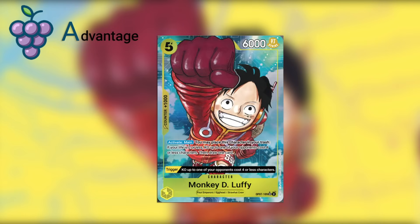Then we have the five-cost Luffy in yellow, which we talked about as a form of removal. But the part of the activate main, the last part of it, is draw a card. So technically this also gives you a little bit of card advantage while also having removal built in.